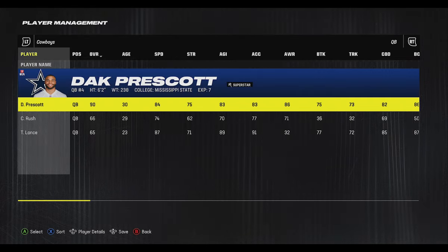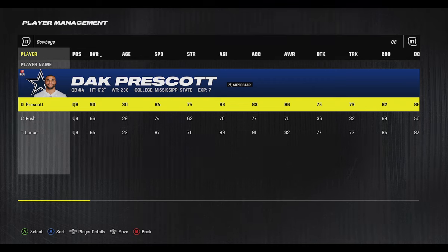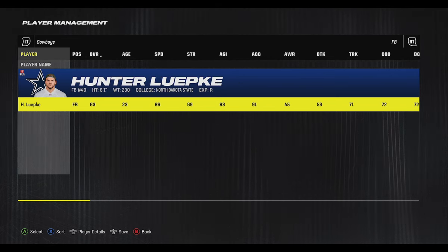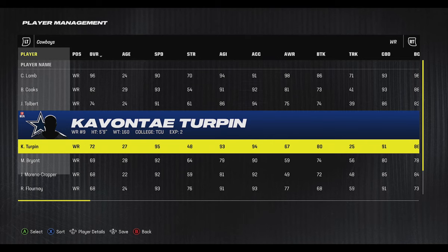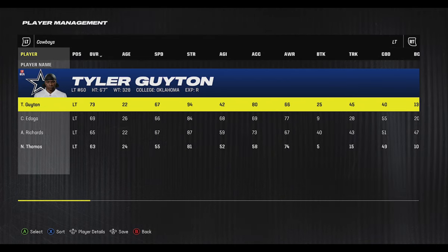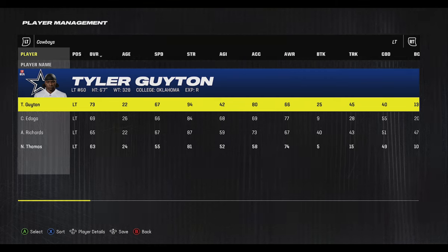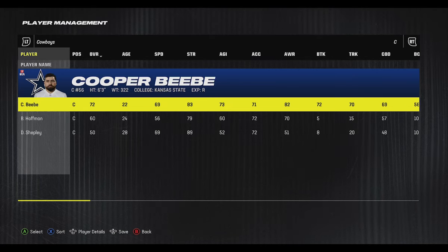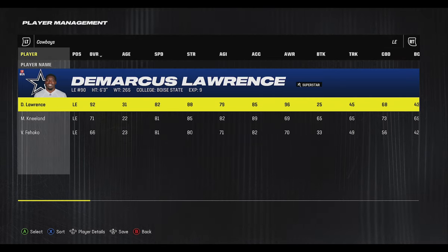Next up are the Cowboys, who were number one on my list last year but took a step back in a couple of areas. Dak Prescott is still a solid quarterback with 84 speed and X-Factor abilities. They don't really have an impressive running back, which is what has them lower on this list. However, they still have solid receiving options in CeeDee Lamb, Brandon Cooks, and KaVontae Turpin at 95 speed, giving a very good three wide receiver set. At tight end they have Jake Ferguson and Luke Schoonmaker. Their offensive line also took a step back — Tyler Guyton will probably be lowly rated initially but has good physical upside. Their guards are great with Tyler Smith, Zach Martin, and Cooper Beebe, a young player they drafted.